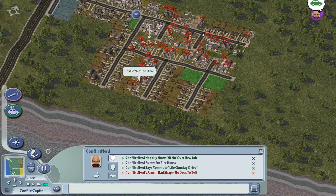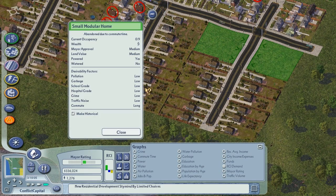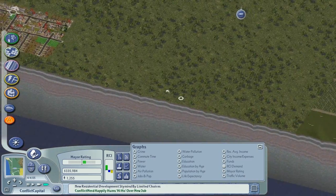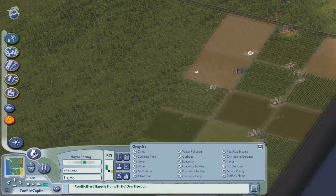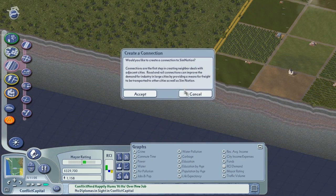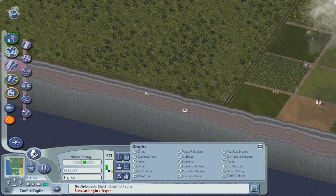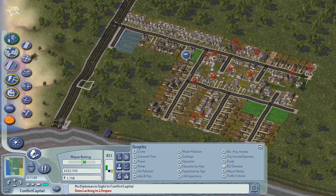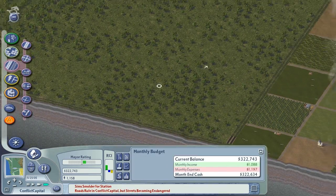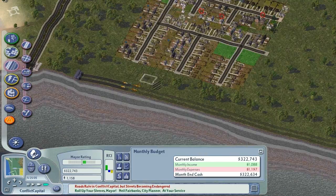There's no fire protection anywhere yet. Are these houses all derelict? Abandoned due to the commute time - that's a very good point. I could probably chop that commute time in half for them. Let's bring this right down there, connected to Sim Nation. Can I bring this straight across? I can. That should hopefully help with the commute time. Am I making money? Nearly - we're getting there, things aren't too bad.